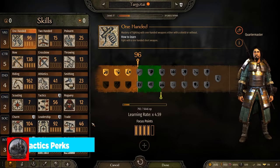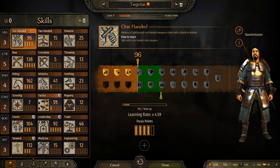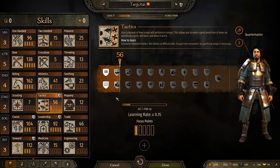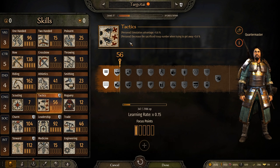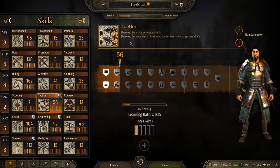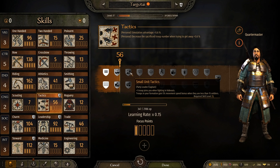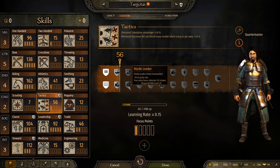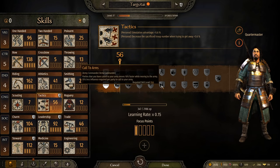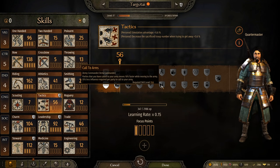In-game, let's show off the medicine and tactics perks. Tactics has a lot of interesting things — my simulation advantage is 5.6% at skill level 56. Navigating through: Small Unit Tactics gives plus one troop joining in hideouts; Horde Leader gives plus 10 party size; another perk makes parties called to your army move 10% faster and requires 15% less influence per party to call.